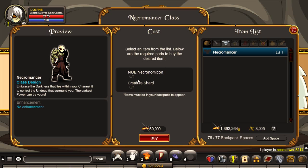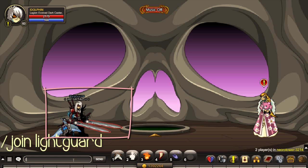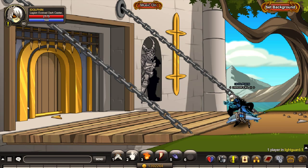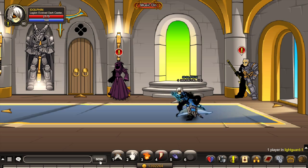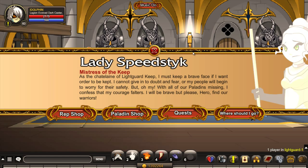To get the Necronomicon, you would need to type in slash join light guard. Follow me to that NPC there — speak to her and click shop.